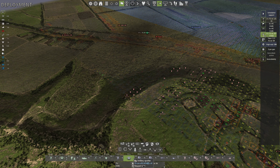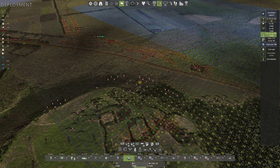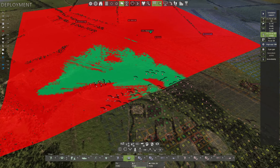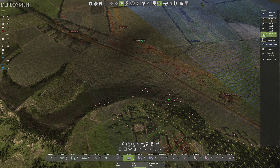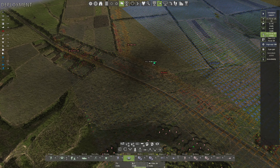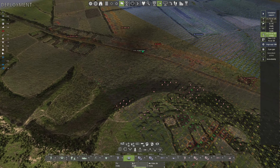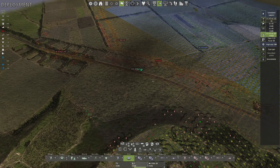We've got two 15cm schwere Infanteriegeschütze. Can we zero in? We can. What's your line of sight? That's good enough, so you're going to zero in on the house — we've got 122 rounds. We'll also have you zero in over here. We might just leave it at that — you can call in fire if anything advances in there. Then we have our 15cm Schwerefeldhauptbatterie. Your line of sight is pretty restricted. I'll call in some fire for you just on this junction here, but you can't zero in.